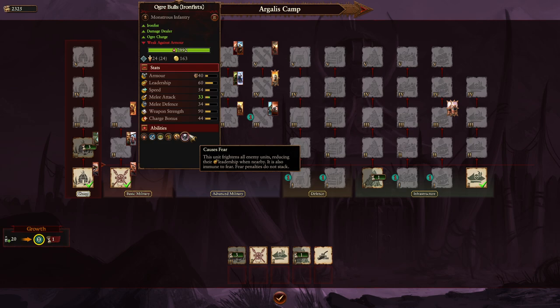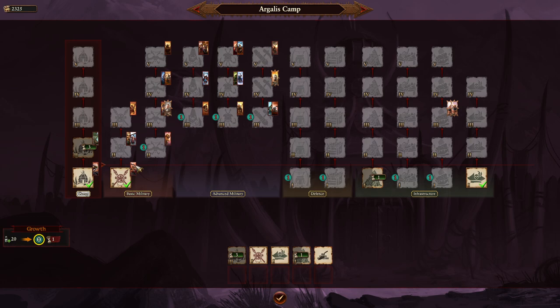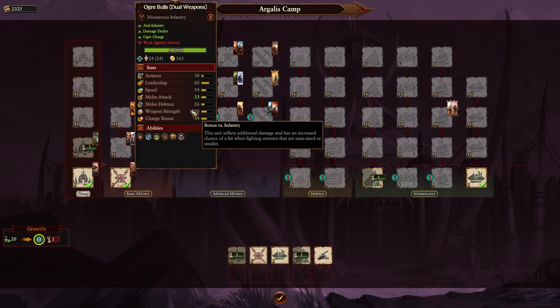Ogre Bulls Iron Fist have a shield and more armor plus slightly higher melee defense — a better overall unit. There's also a dual-weapons variant with better melee attack against infantry, but I'd take Iron Fist for the increased armor, missile block chance, and melee defense on an already tanky unit. The Iron Guts are the best Ogre Bull variant — armored, armor-piercing, very strong, though lacking a shield to block ranged attacks. Their speed is surprisingly decent for large infantry.